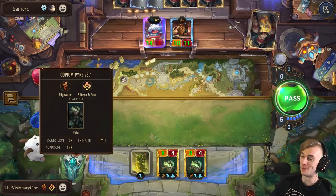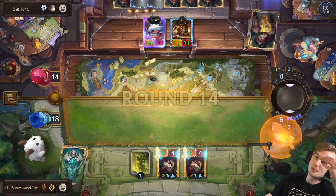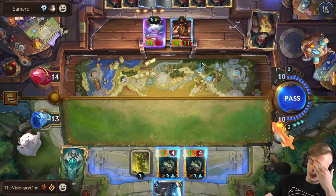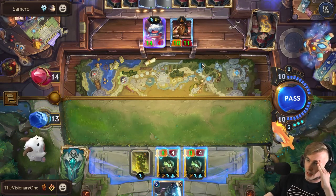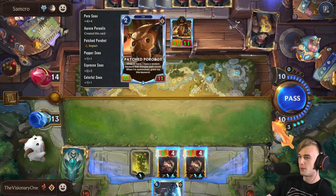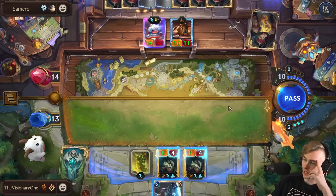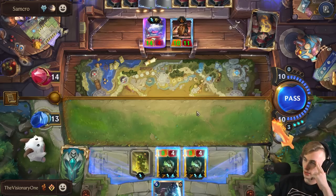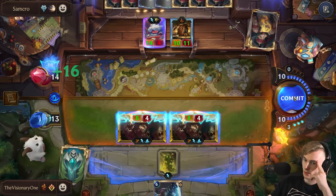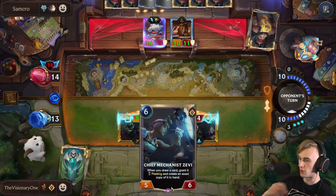How many mushrooms does it have? Oh man. Do I open attack? That's a big Poro — of course he had another Poro. I could potentially push eight damage here. Is it worth it? I think I have to push eight. We missed Lurk, of course. At least we have Zevi — so whatever we draw next turn, we're getting two copies of.